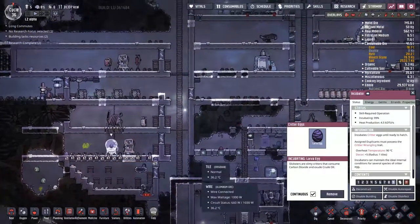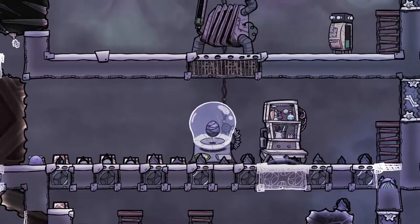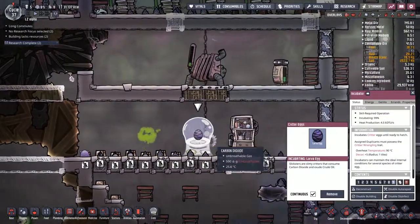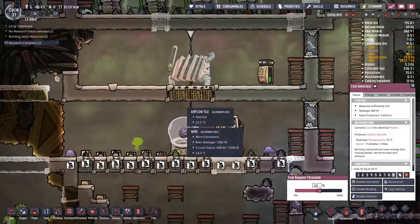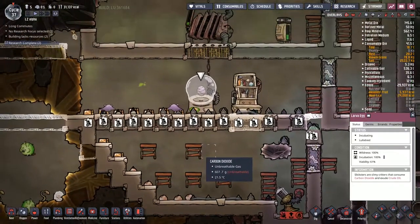Hey guys, and welcome back to 'What You're Not Included', Clay's Amazing Space Colony Simulator extraordinaire. My name is Twitchy, and we are in the LZ Alpha. We're waiting for this lava to turn into a slickster right here. These guys, of course, are taking all the carbon dioxide from this coal power plant up here and turning it into tasty oil products down at the bottom.